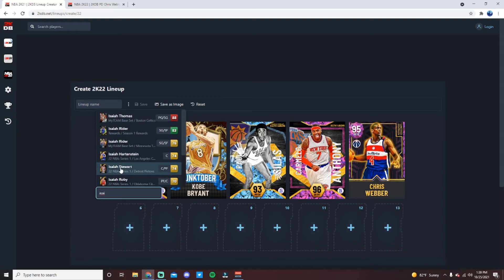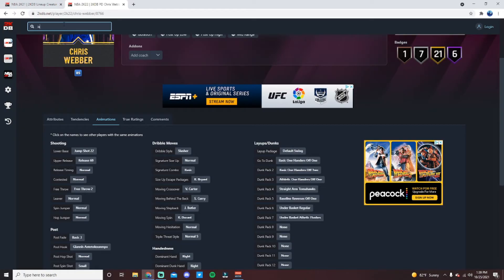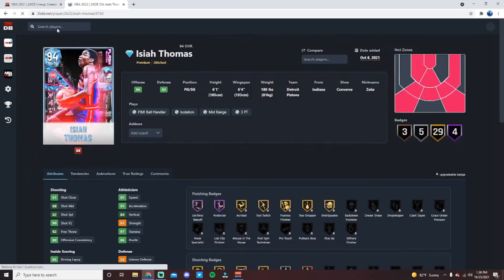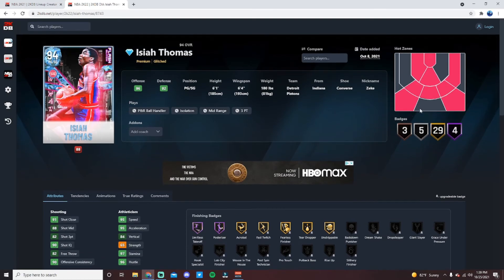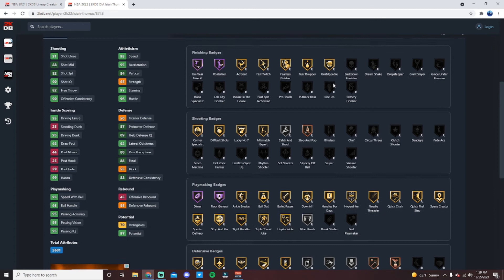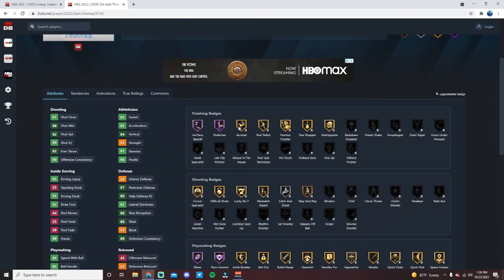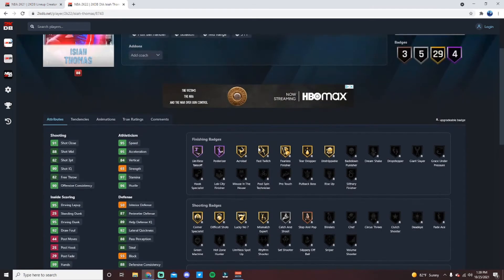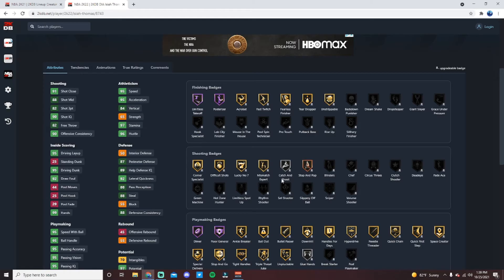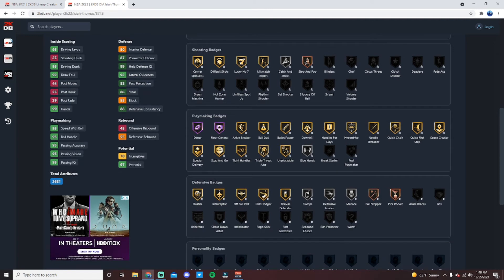At the backup point guard position I would go with Isaiah Thomas over Steph Curry. Isaiah is a much more well-rounded card — 96 offense, 92 defense, with a 6'4 wingspan and hotspots everywhere outside the three-point line. He's a glitch card and can get every badge in the game. He's glitched to dunk — 95 standing dunk — with Hall of Fame Limitless Takeoff and Posterizer, plus Gold Fast Twitch, Acrobat, and Unstrippable. Shooting-wise he gets Blinders, Chef, Limitless Spot-Up, and Sniper. Playmaking has Hall of Fame Diamond Floor General, Gold Quick First Step, Quick Chain, Downhill, Handles for Days, Bullet Passer, and Bailout.